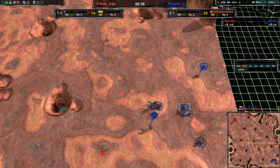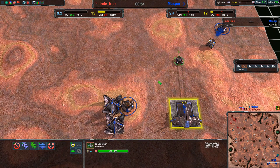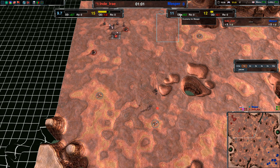Masper is going for a Scorcher already. I do believe the Scorcher got either a buff or a nerf in the latest update — the one where the Stardust got the heat ray or whatever. So I don't know exactly how strong the Scorchers are now. Currently the economy for Masper is looking better in terms of metal, not yet in energy.